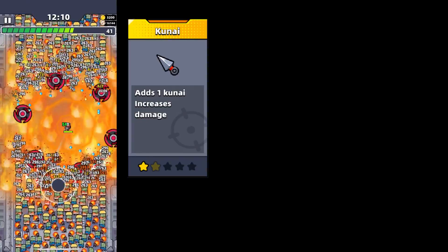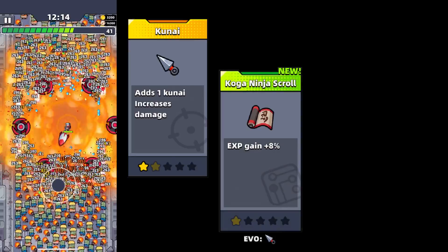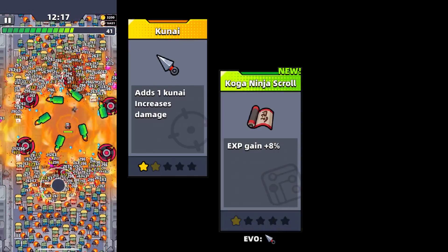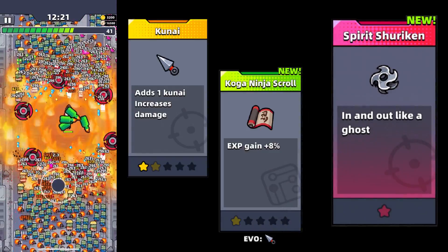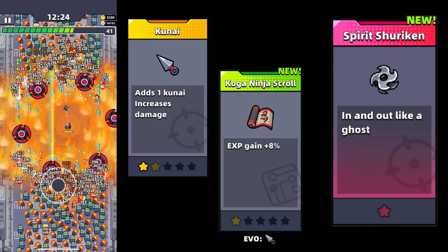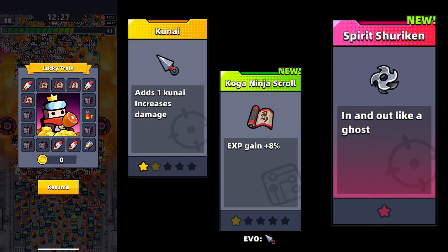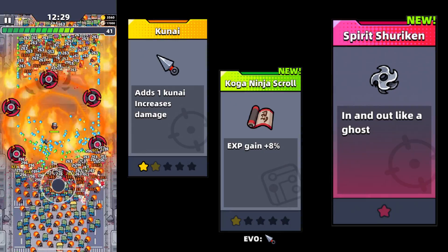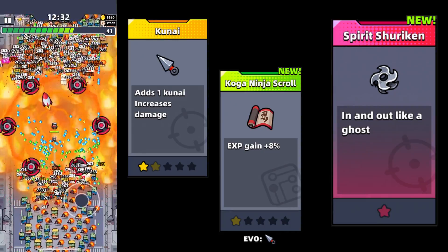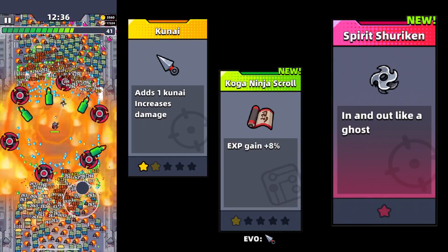The third weapon is kunai, which is currently my main weapon since I have it in green. To evolve kunai, you need to get the skill Ninja Scroll and develop kunai to five stars, after which you will get the evolution in the form of the Spirit Shuriken. The attack speed will surprise you — it becomes very fast like a machine gun, but it only hits one zombie at a time. It's good for bosses, but when attacked by a lot of zombies you may have some problems.